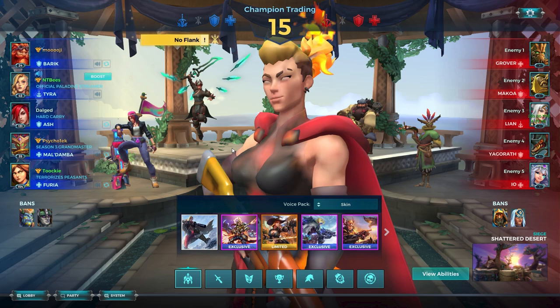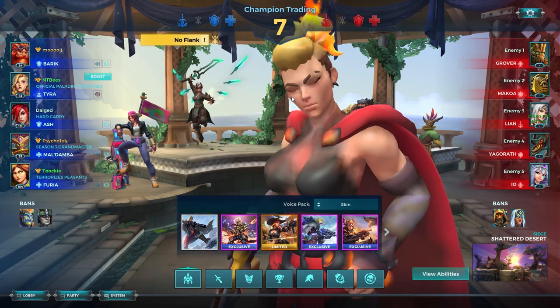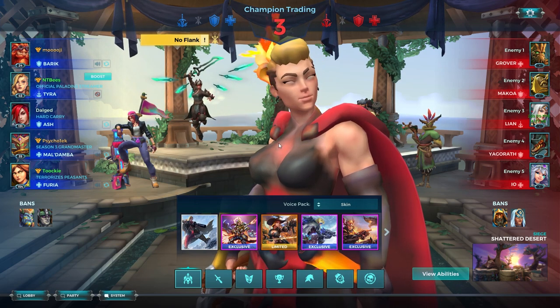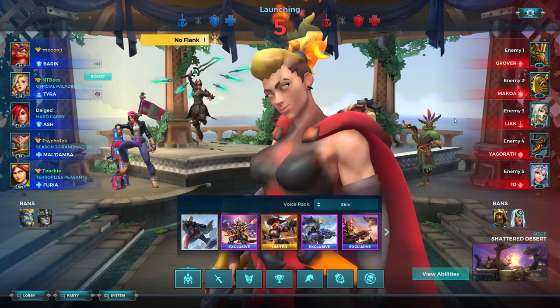Looking at the enemy draft, the choices I was thinking about were Tiberius, Cassie, or Tyra. I also considered Androxus, Kinessa, or Victor, but I didn't think those had the potential to kill and survive as well. Kinessa would be nice but if Yagorath pushes me, the teleport angles on this map put me far from the point and Yagorath can chase me down. Victor is very susceptible to getting Makoa hooked and then just burst instantly since he doesn't have much survivability.